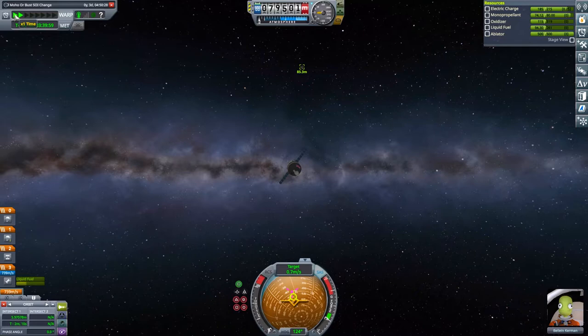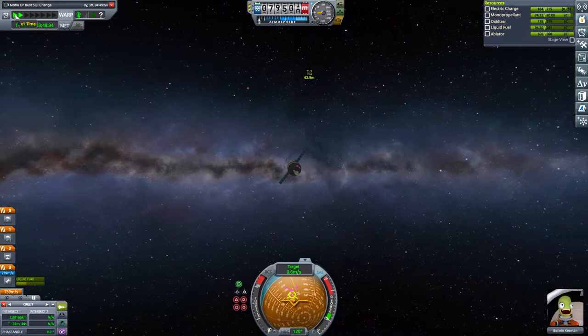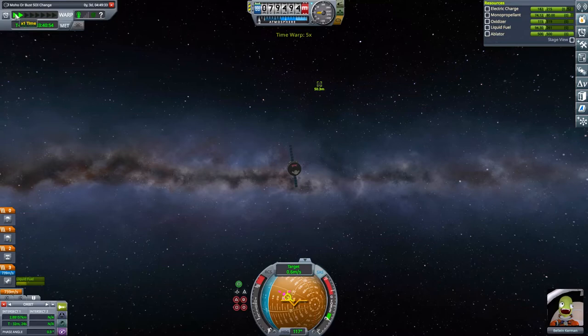So we're going to get within five meters. I could probably stay a bit further away and get the jetpack out and go across, but you've seen my jetpacking skills. I've just realized our antenna might be a bit of a problem, so we're going to just rotate the craft. There we go, that's better - just don't want the antenna or the solar panel getting in the way.